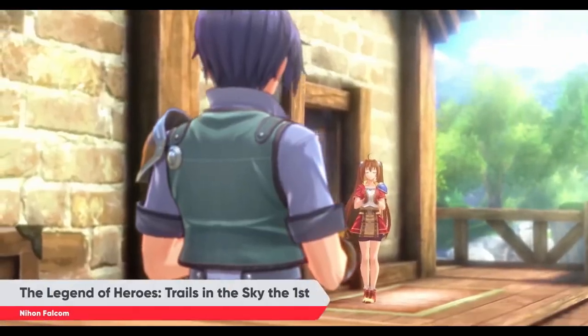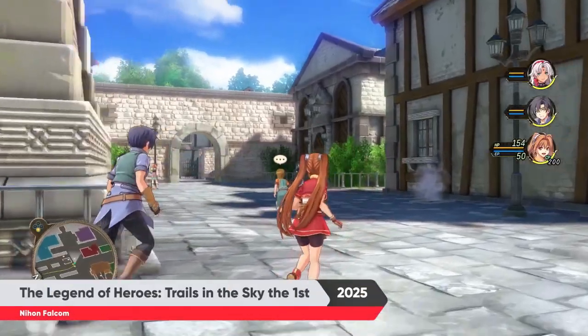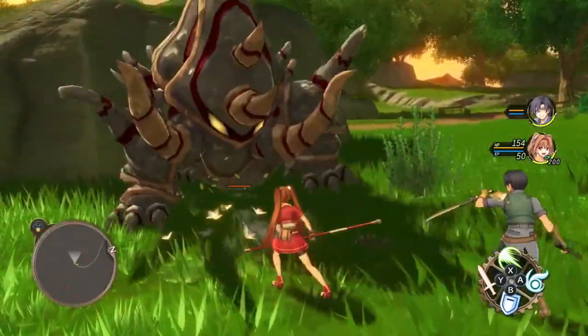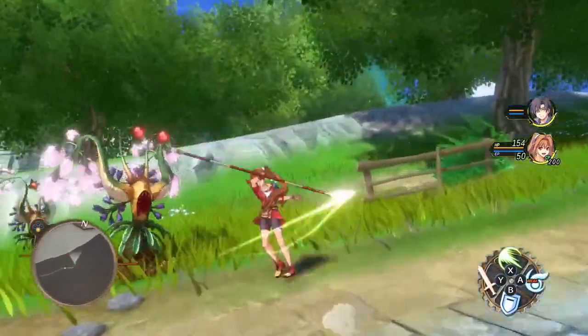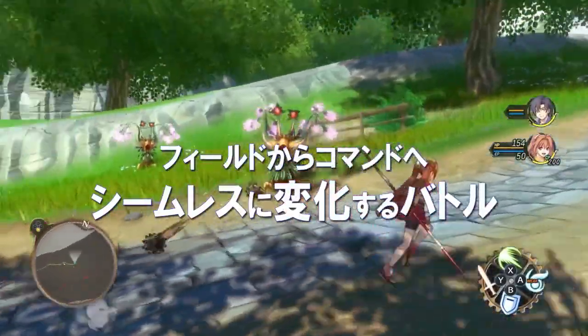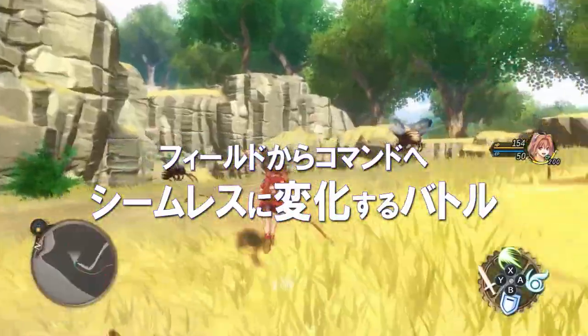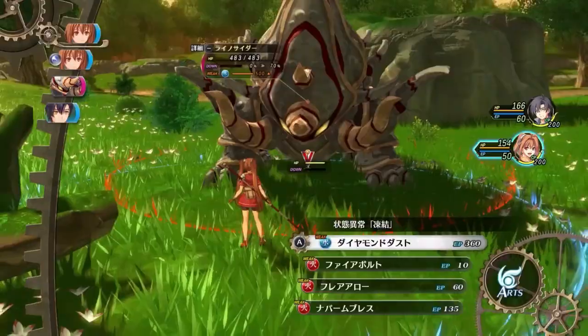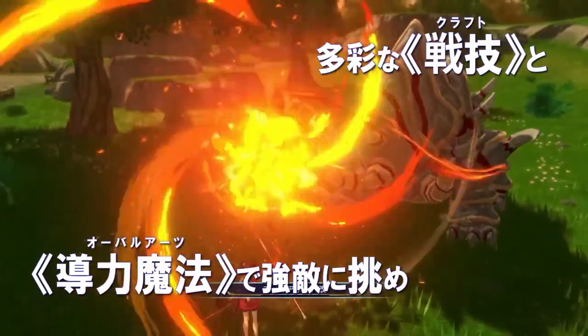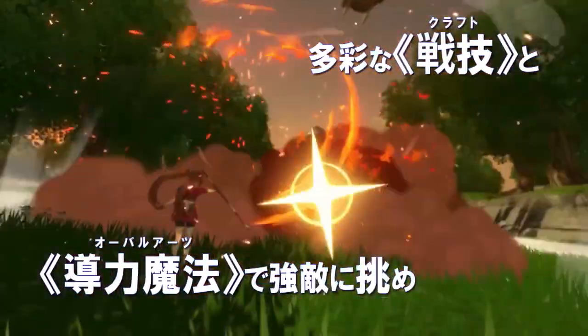With the recent announcement of the Trails in the Sky FC remake at the Nintendo Direct Partner Showcase, a lot of Trails fans are excited to jump back into Liberl in 3D HD, every beautiful crispy detail. Unfortunately, the English version of the Partner Showcase didn't show a lot about it — really only about 10-15 seconds. Although the Japanese version did show a little more, which I'll get into later.